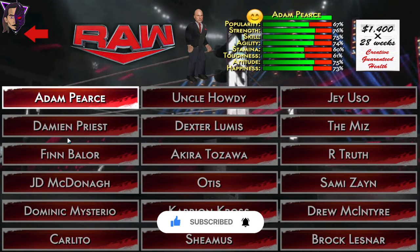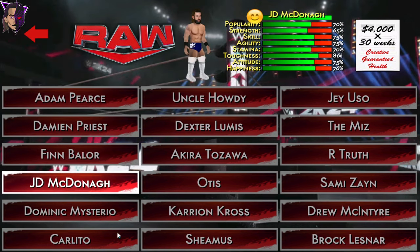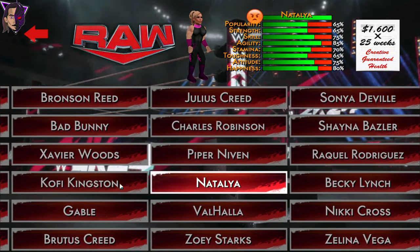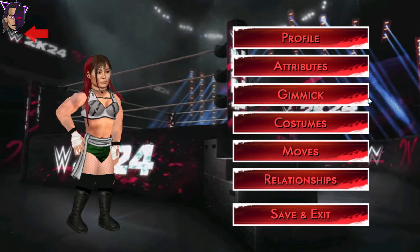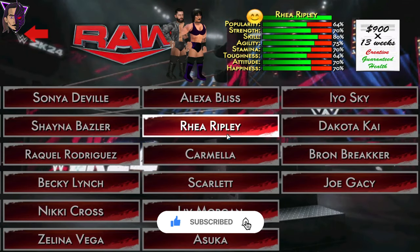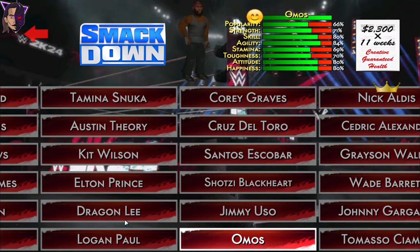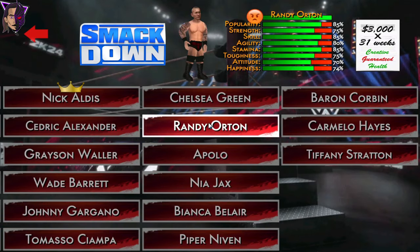I've tried to update all the roster so it looks like the roster after the 2024 draft. It's currently under progress and I have to make a lot of changes. Here is the Raw roster, and I have added some new face textures too, like for Dakota Kai and Rhea Ripley. From SmackDown I've added Shortz's attire and also Tiffany Stratton's. I'll add more.